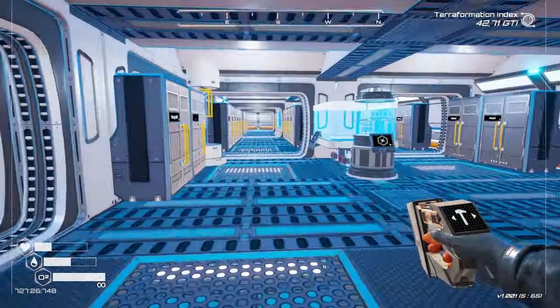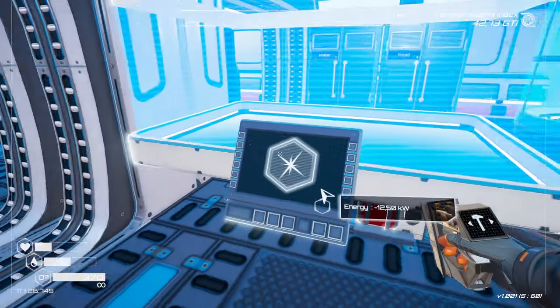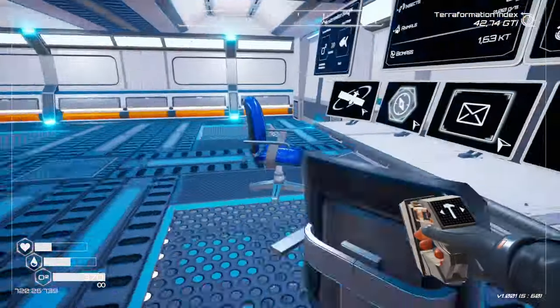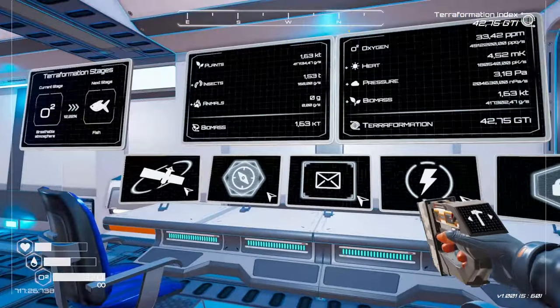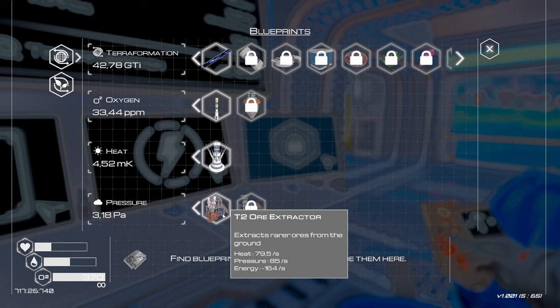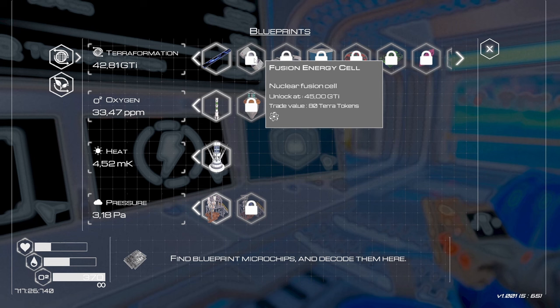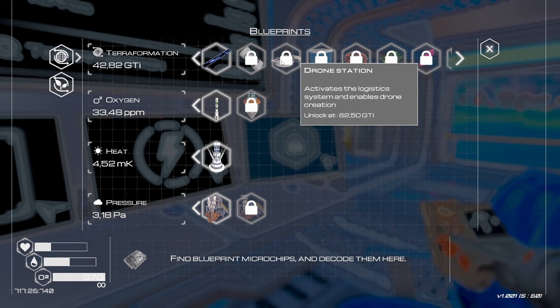One other thing that we did unlock was the ability to make osmium rods. Osmium rods are going to be important because you need them for T3 miners. Let's just have a look at how close we are — 3.18, we are heading slowly towards T3 miners. It looks like it's going to be a little while. It looks like we're going to get fusion cells first and quite possibly also the drone stations, which will make things even easier.